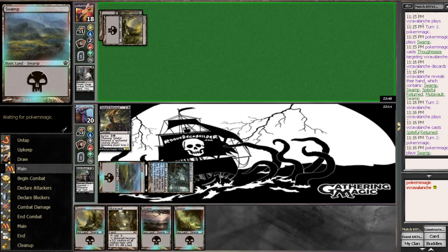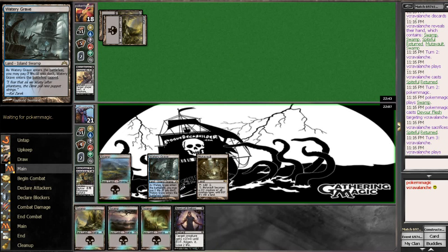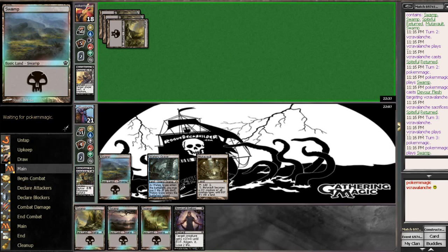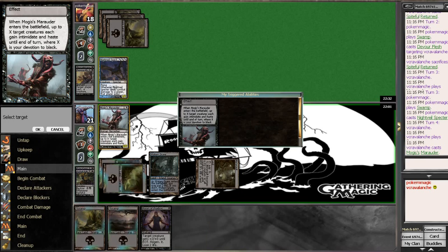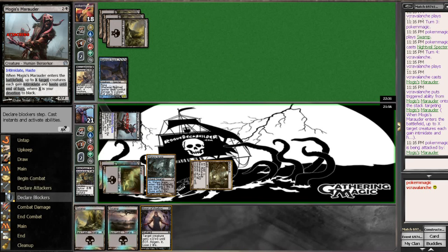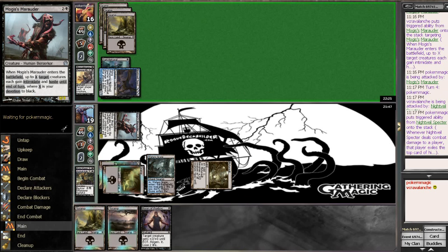Not gonna be much of a matchup if he just Pack Rats. How I am sick of Pack Rats. Just a Devour Flesh though. Definitely wish I had the Immuta Vault — a boon is terrible at this point. Give me a Night Vale Spectre. We can go Mogus Marauder and attack. Night Vale Spectre can cast anything he gets off the top. Hopefully he just gets a land, but he can use that off the top. A Dark Betrayal — if he uses it I will regen my dude. He does not.